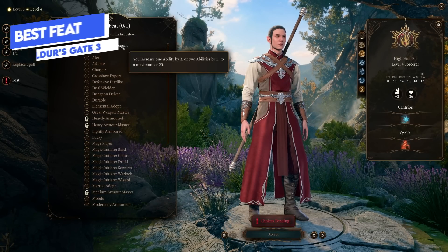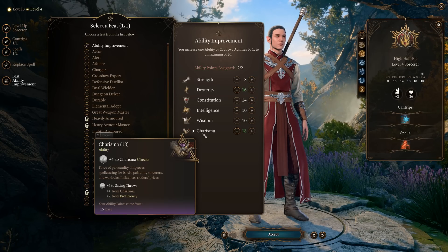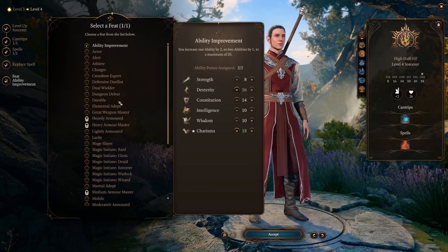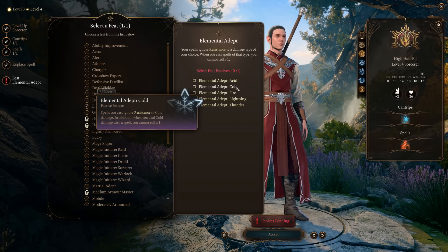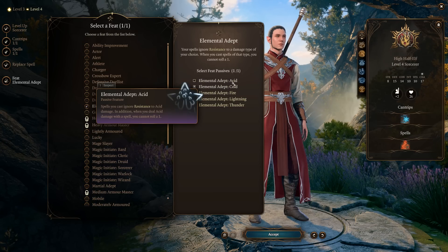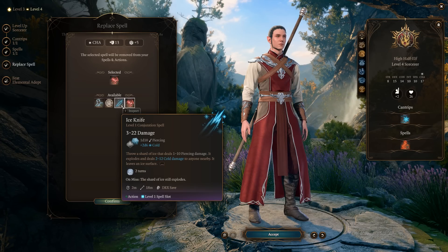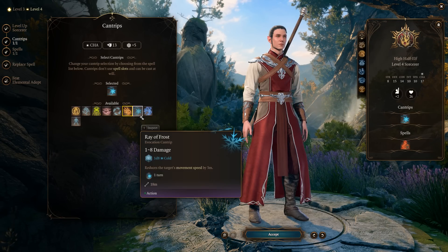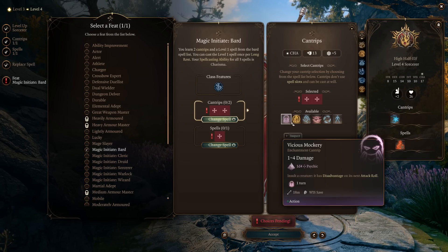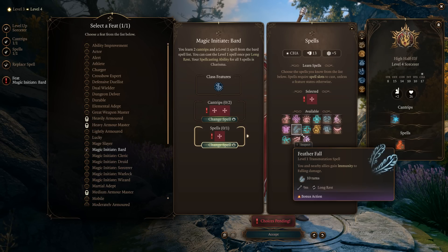The best feats for a Sorcerer are basically Ability Improvement to increase your Charisma, which in turn increases your skill checks and damage since Charisma is your spellcasting modifier. If you want something else, consider Elemental Adept — especially if you've gone Draconic Bloodline — to match your element type, remove enemy resistances, and slightly increase damage since you can't roll a 1 on spells of that type. You could also consider Magic Initiate to grab Warlock or Bard cantrips and spells since you share a Charisma modifier, though multi-classing into those classes might be the better route.